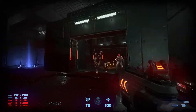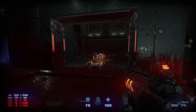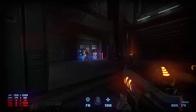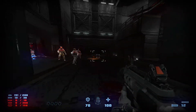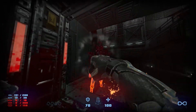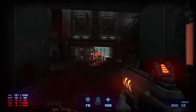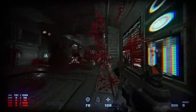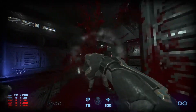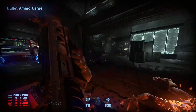Charge the shotgun again. Watch out for this door — a fiend will still attack even if you're behind the door. Kill the two fiends. Finish off the zombies with the fists if you want to use the fists.